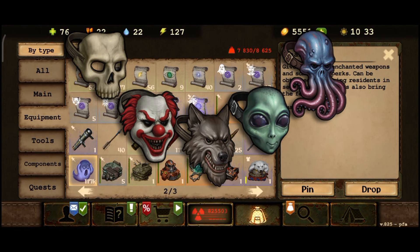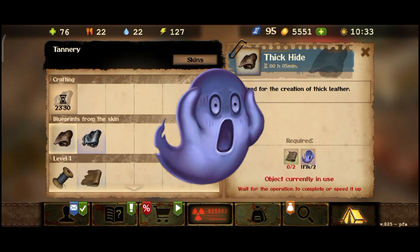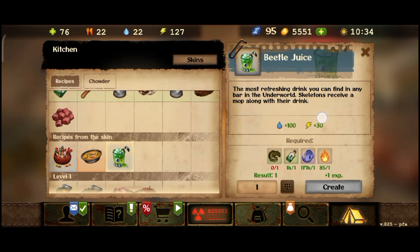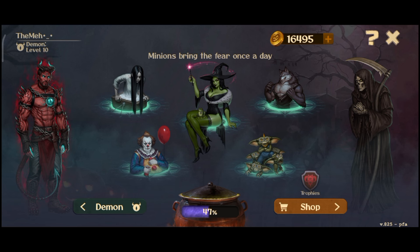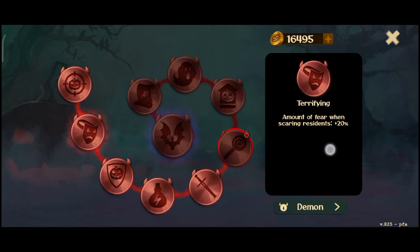Hello again fellow survivors. In this video I will share why it's important to match the proper mask to the proper settlement NPC. Fear is known as the event ammo for Halloween items. The introduction of camp skins now makes them a crafting ingredient. There are two ways to earn fear: one is through minions during and outside the event, and second is through clearing magic circles and monster masquerades.